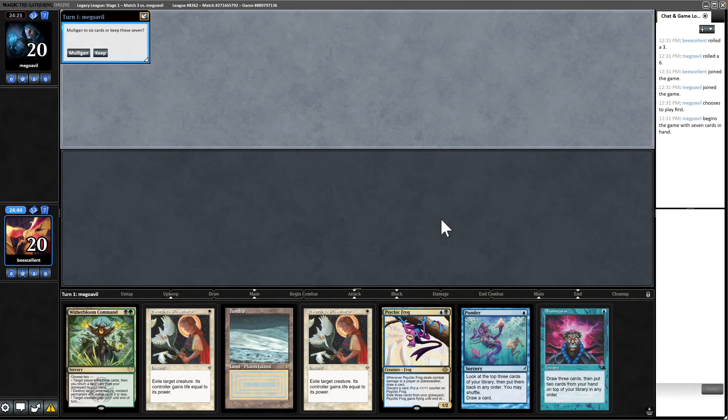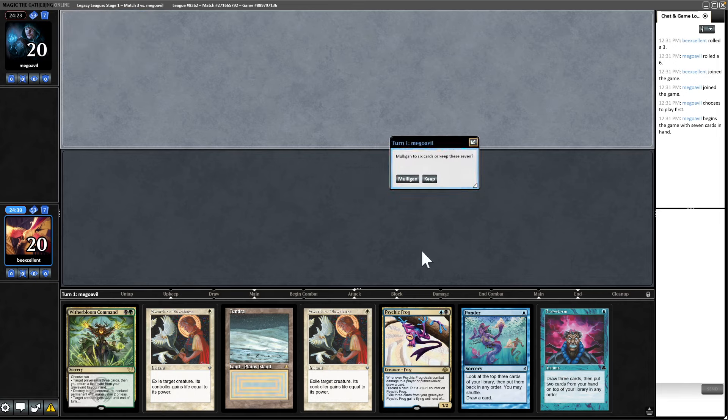We're back for round three. We're one-one and we are up against a player who I couldn't find any MPTGO history for. This hand is pretty good in the blind — we've got Island, Ponder, keep. We would need to find another land. I never have a combo player say 'good luck, have fun' before I can say it — maybe that's incorrect vibes, but this seems good and I'm going to keep it.